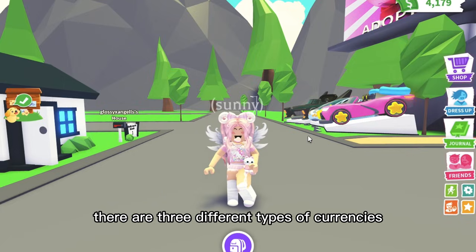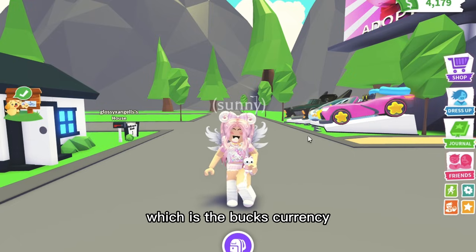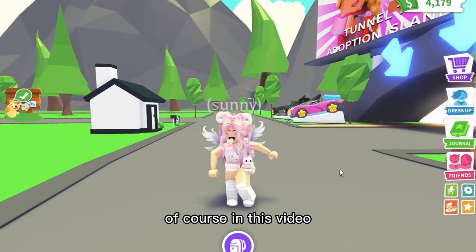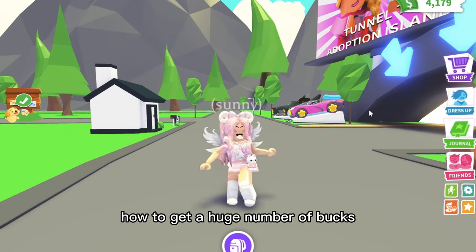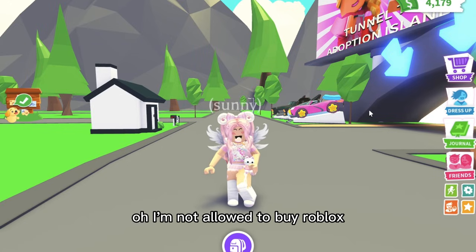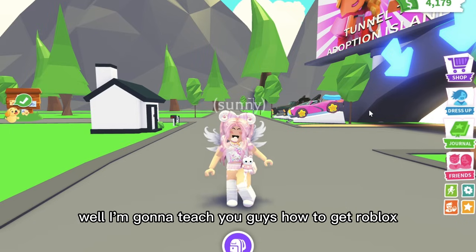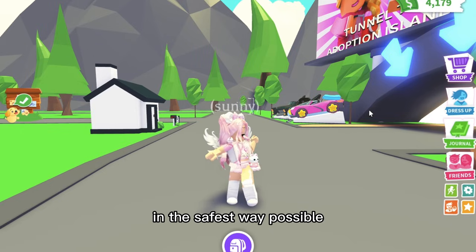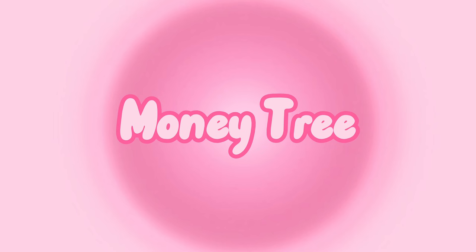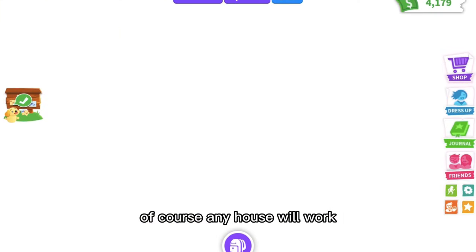We all know there are three different types of currencies to get rich in Adopt Me: the Bucks currency, the Robux currency, and the pet currency. In this video I'm going to teach you guys how to get a huge number of Bucks, some really really good pets, and even Robux. I know you guys think you're not allowed to buy Robux, but I'm going to teach you how to get Robux in the safest way possible.